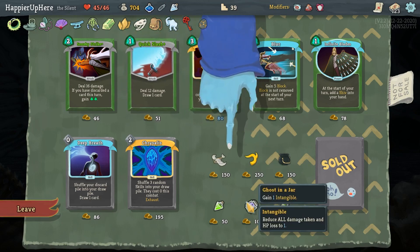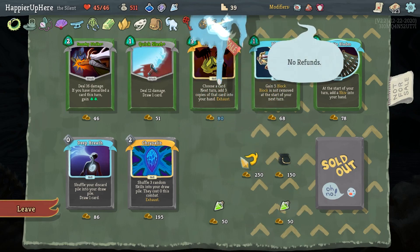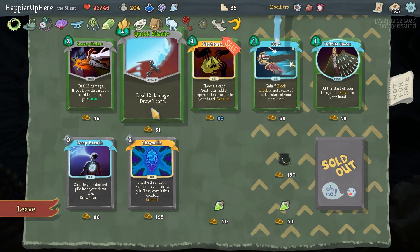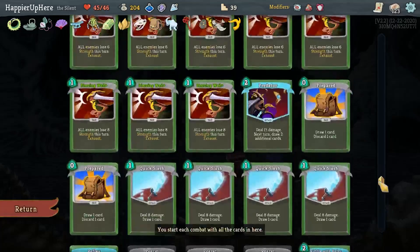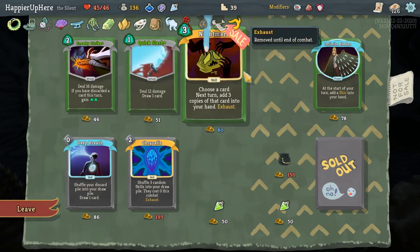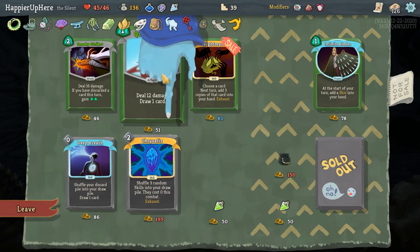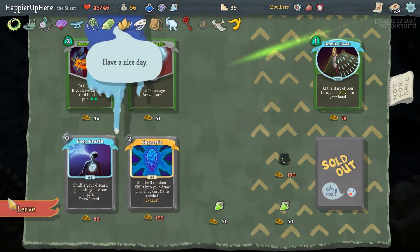Let's take Otorian Thopter - whenever you use a potion, heal 5 HP - and Gremlin Horn - whenever an enemy dies, gain one energy and draw a card. I have enough Quick Slashes and Sneaky Strikes. Let's get the Blur. Another Infinite Blades might be too much. Let's get Quick Slashes - extra card draw never hurts. Should I take a Nightmare? I can afford it, and I have extra energy - why not. Let's take Nightmare.